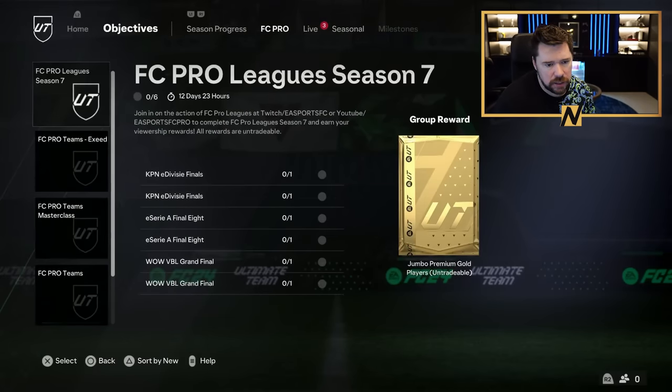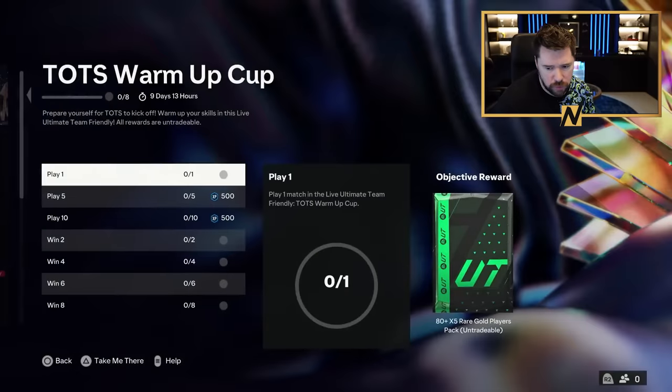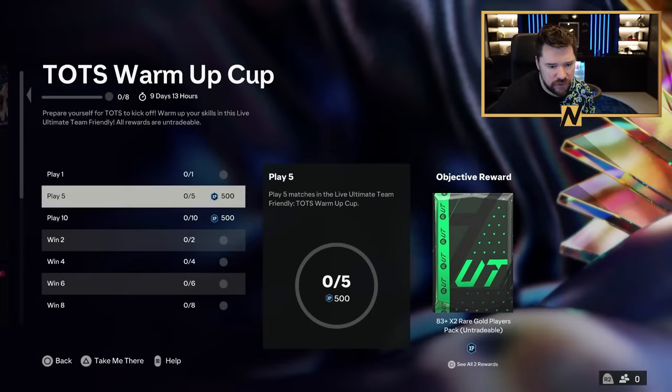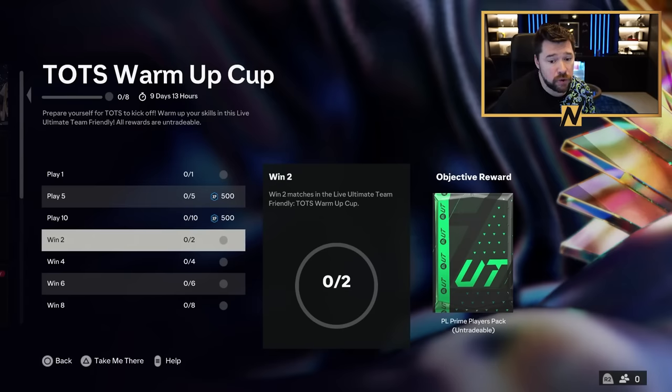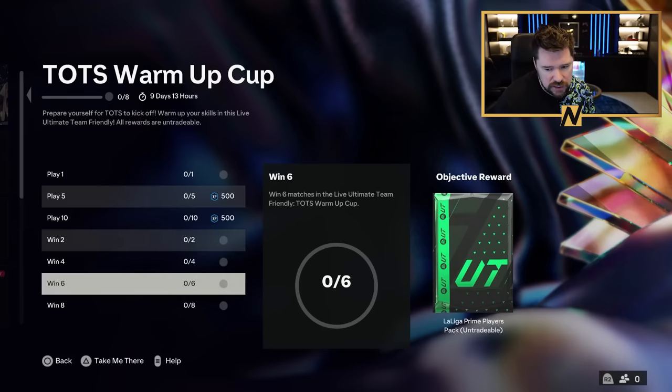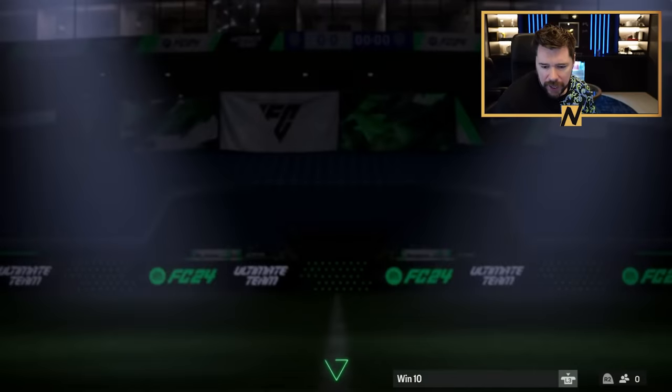Team of the Season Warm-up Cup - come on, that's what we've been waiting for! It's an 84 by 5 for the group reward, play one for an 85 by 5, play five for an 83 by 2, ten for an 83 by three, win two for a Premier League Prime Players Pack - love that - four for a Bundesliga, six for a Ligue 1, eight for a Ligue 1, and ten for a Serie A pack.